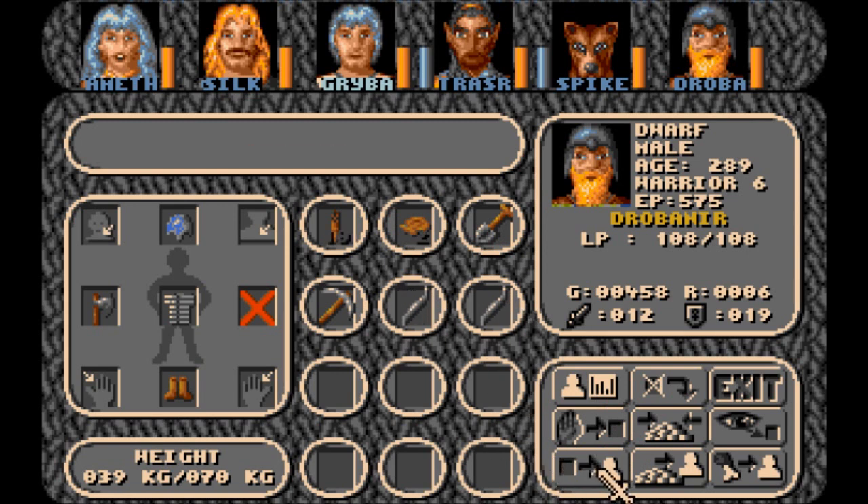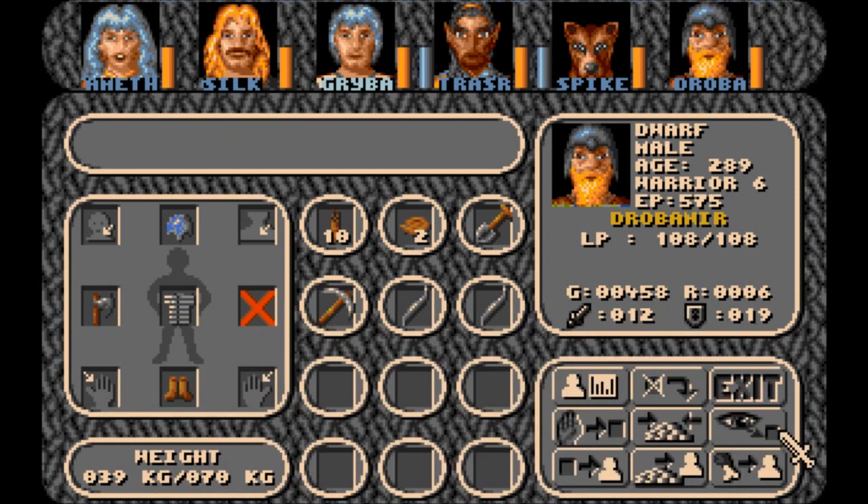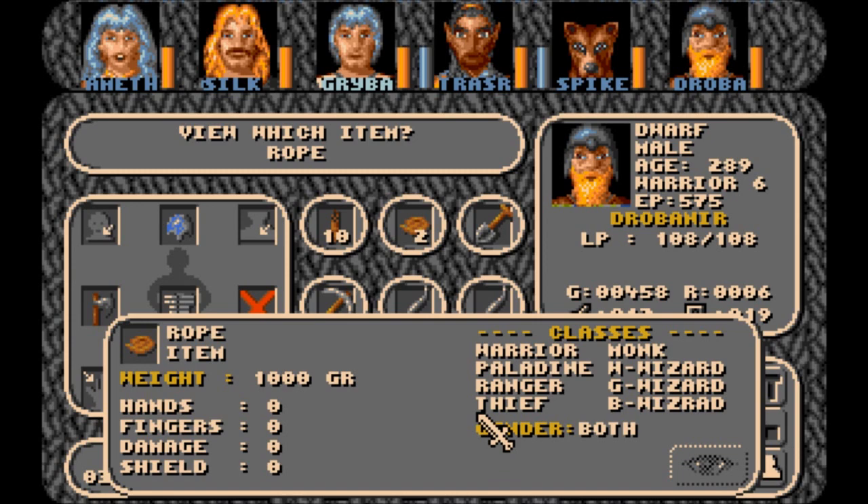Two crowbars — they do not stack. Oh, you should actually use them as a melee weapon. Same with the pickaxe. And the spade. So that's why they don't stack, because they are melee weapons. Interesting.